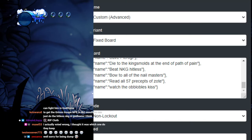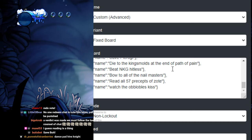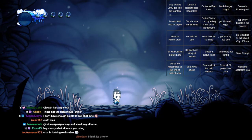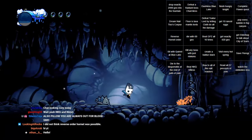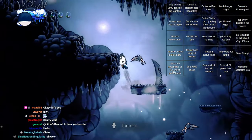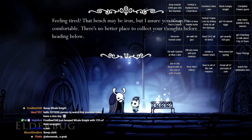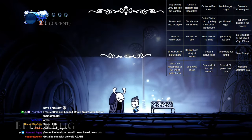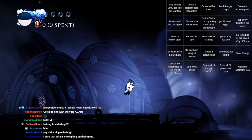I got square nine, which is get Elderbug to talk about City of Tears. I don't even know how to do that. Now we are ready. I have to do reverse Hornet order, so I actually can't get Cloak until we do Hornet 2. So I guess we're gonna do Claw first. Elderbug, talk to me about City of Tears. I don't know the trigger. I'm just gonna talk to Elderbug whenever I can, I guess.